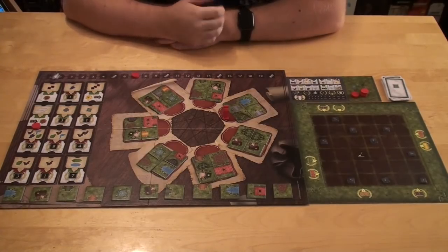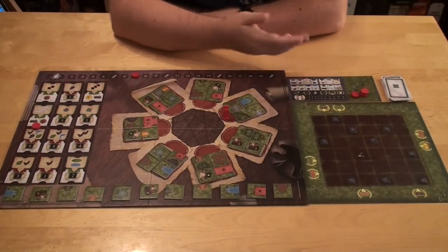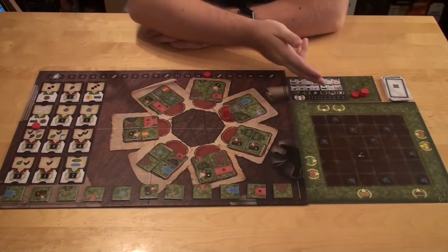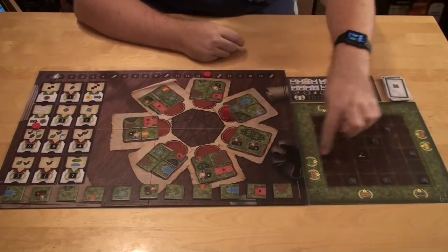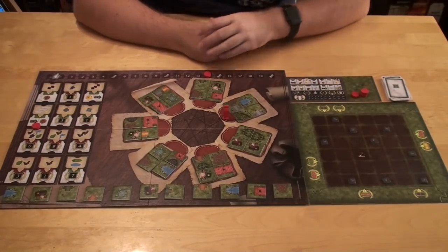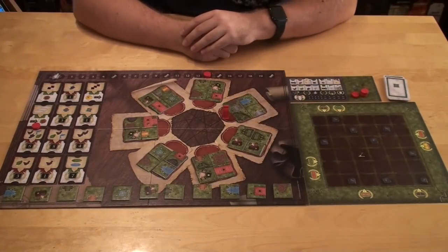At the end of the game there is a final scoring. First, for every two resources you still have, you get a point. Then you get a point for each step you went on the track. Then you get points for the different marks on your frame — you can build so that these match with finished buildings and landscapes on your board. Then you score your fountain cards and your finished villas. The more chimneys you have in a villa, the more points you get. The player with the most points wins Carpe Diem.